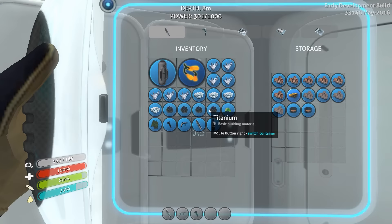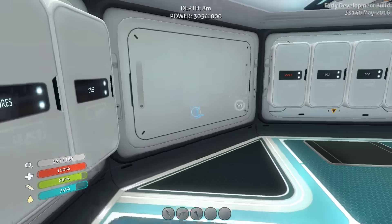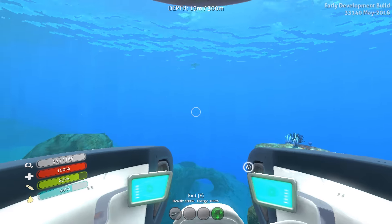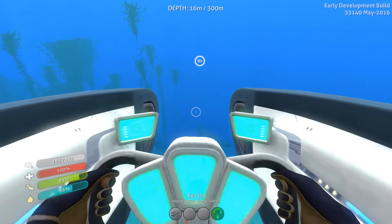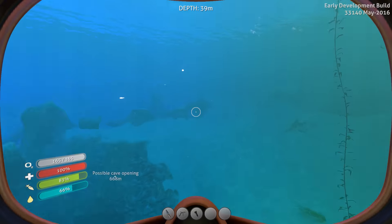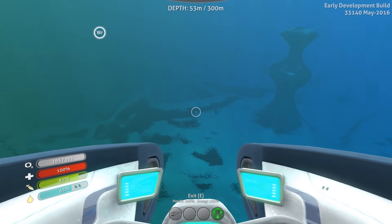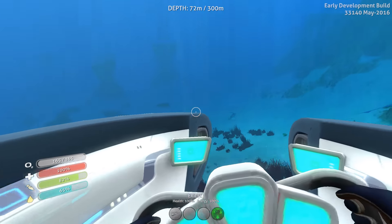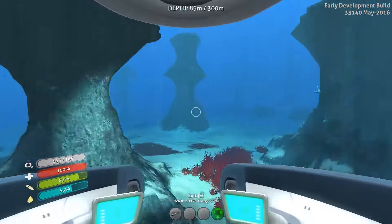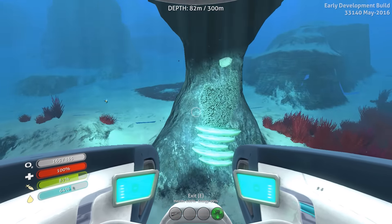I'm gonna double check how many lead I need - yeah I don't have any, I used it all. That sucks. Well I am going to pause the video and go get some lead. Apparently lead drops from limestone, but limestone can be found pretty much everywhere so I'm not convinced I'll find much lead up higher. I'm gonna go a little deeper to look for lead. I wonder if I have any lead on the cyclops - that's a good idea. I should probably go towards the cyclops. I haven't seen a lot of lead until I went deep under, so we'll look a bit here but I might go far under for lead.